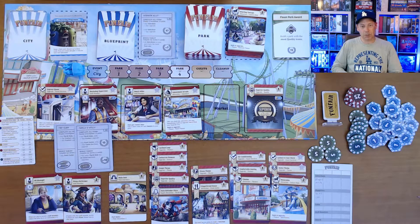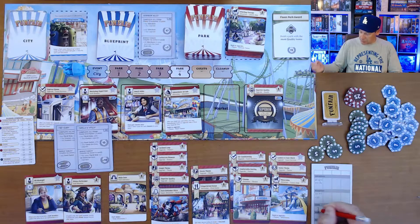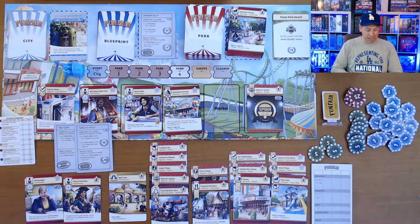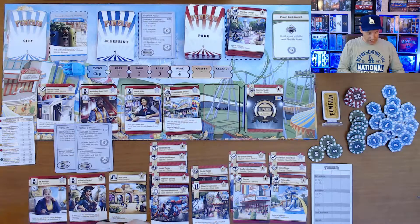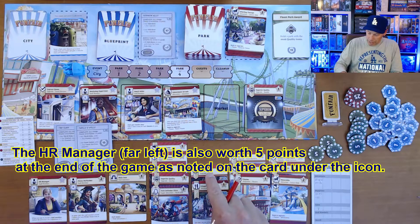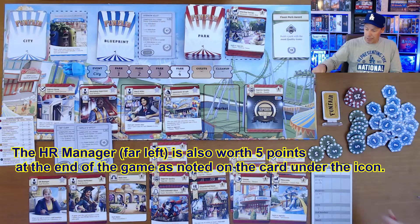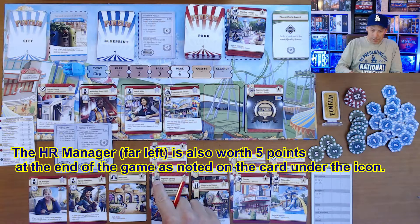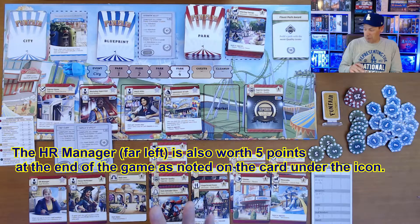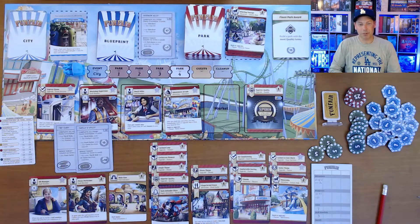For the coins, it's two coins for every one point — so if I have 15 coins, that is seven points. For staff members, this one scores three points for each pirate theme icon in your park at game end, and I do have a pirate theme icon, giving me another three points. Then we look at the award: whoever has the most quality icons gets 15 points. We tally up the points and the one with the most wins.